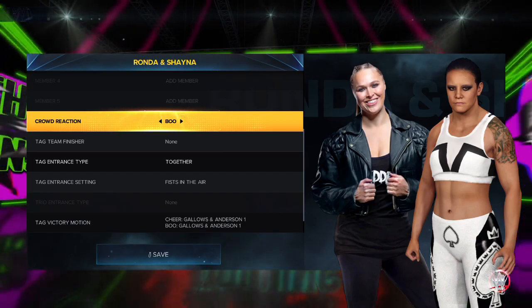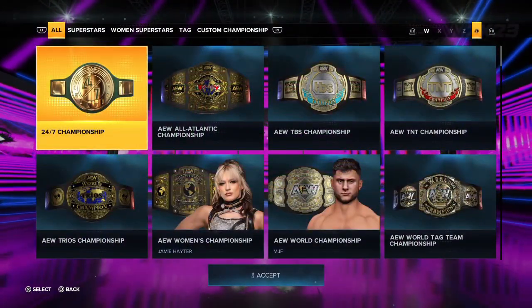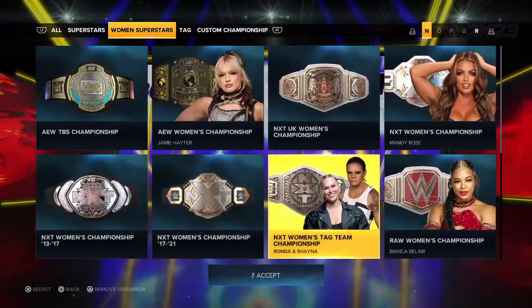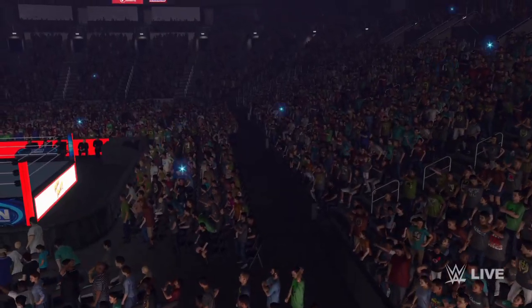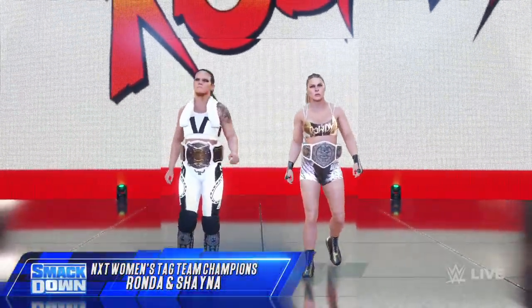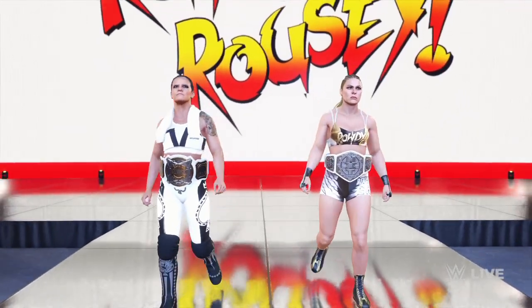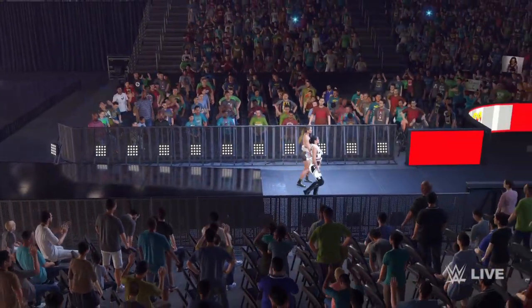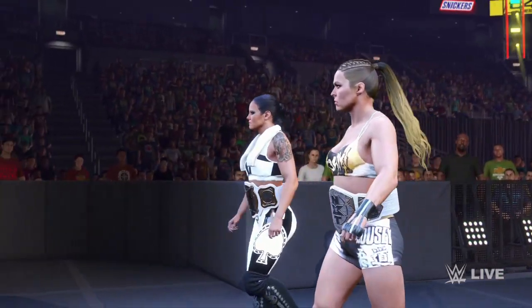Now you know how to set Ronda and Shayna Baszler as a team on WWE 2K23. You can also go to Title Management, go to Women's Superstars, and set them as your Women's Tag Team Champions and NXT Women's Tag Team Champions. My goal was to have them walk out with both sets of championship belts, but unfortunately there's no option for that. However, as you can see on screen, one has the WWE Women's Tag Team Championship and the other has the NXT Women's Tag Team Championship, so they're coming to the ring with both in a way.